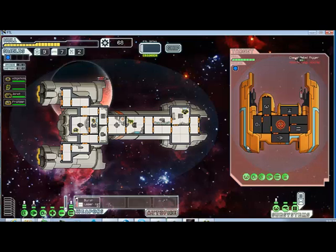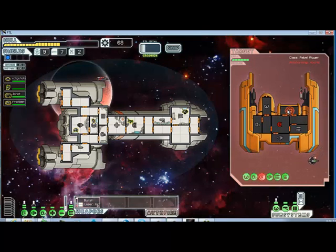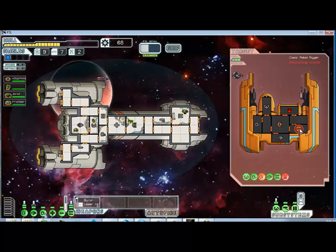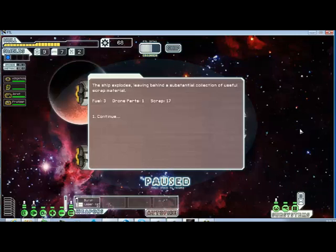If you have one of these, never use a missile before you knock out the drone system, because otherwise it would blast your missile. The field order would be: drone system, shield, weapons, O2, engines, and pilot. This ship explodes leaving behind a substantial collection of scrap.